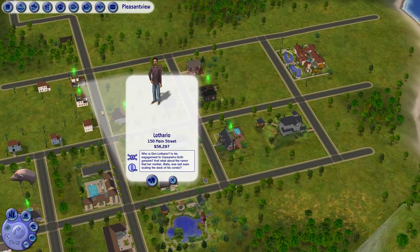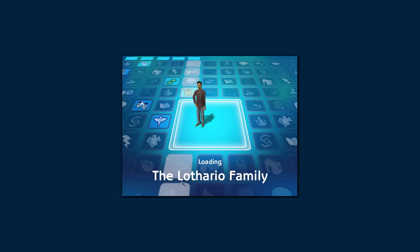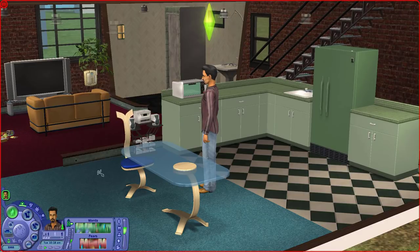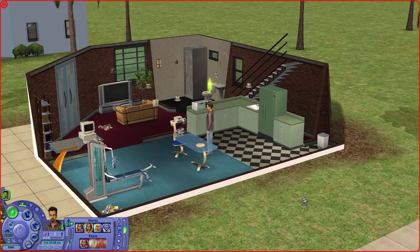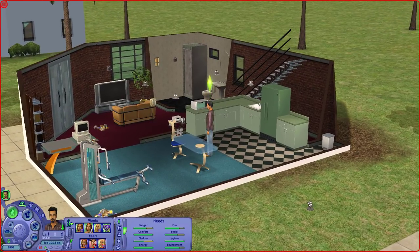So we're going to get started with Don Lothario. Is his engagement to Cassandra Goth genuine? And what about the rumor that her mother Bella was last seen scaling the deck of his condo? Bella Goth was Mortimer Goth's wife, last seen on Don's roof — she was abducted by aliens and never seen again. She is the mother of Cassandra and Alexander Goth, and we'll play the Goths next episode.